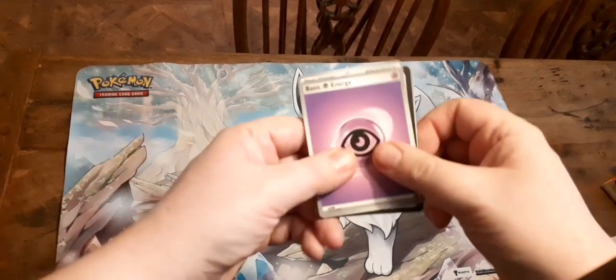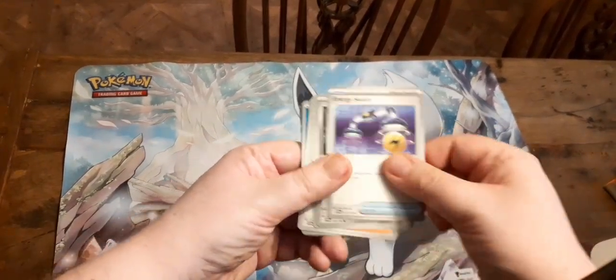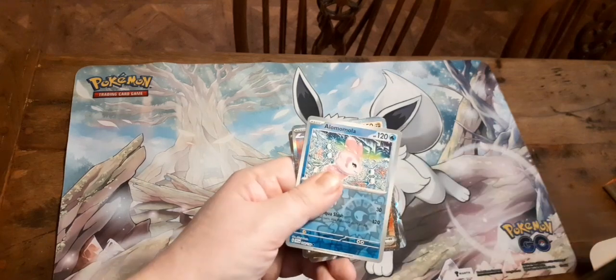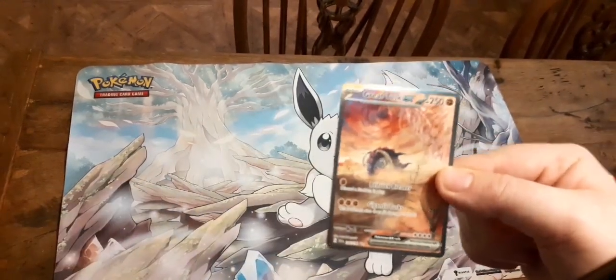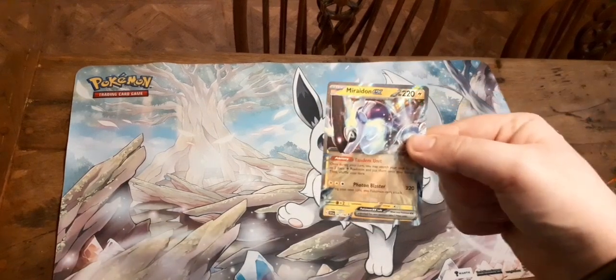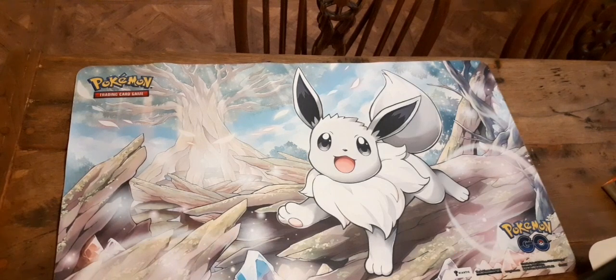So for this pack we've got Psychic Energy, Crabrawler, Magikarp, Magnemite, Energy Switch, Varoom, Flaaffy, Youngster, Blissey, Maushold. A Great Tusk — one of the more ancient form Pokemon. So that's one EX, and a Miraidon EX. That is two pulls in our second pack.